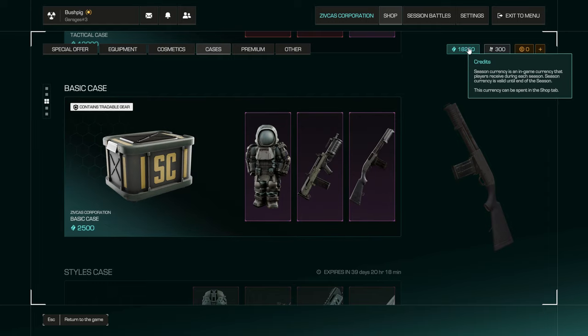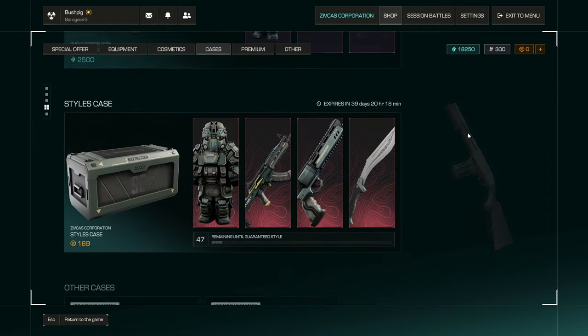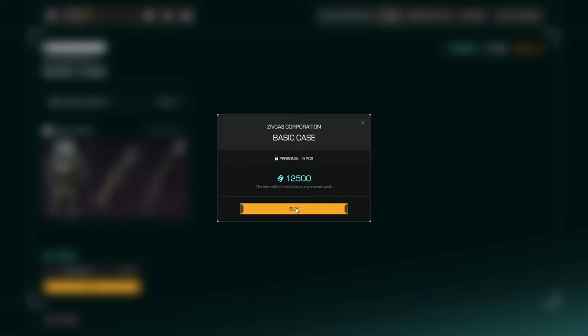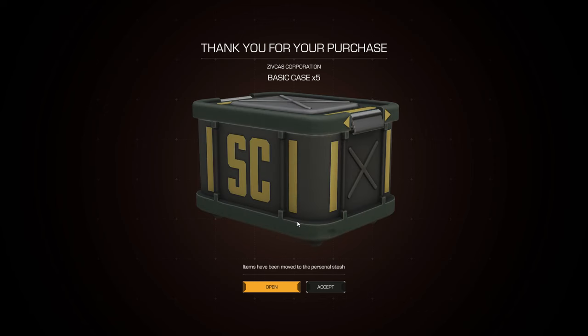I've got two characters with quite a bit of credits. On this one I'm going to buy five cases and open them to see what we get. Hopefully it's good — probably will not be. So if you're on the fence about it and not sure whether to use your credits or not, this will show you the kind of odds you get.